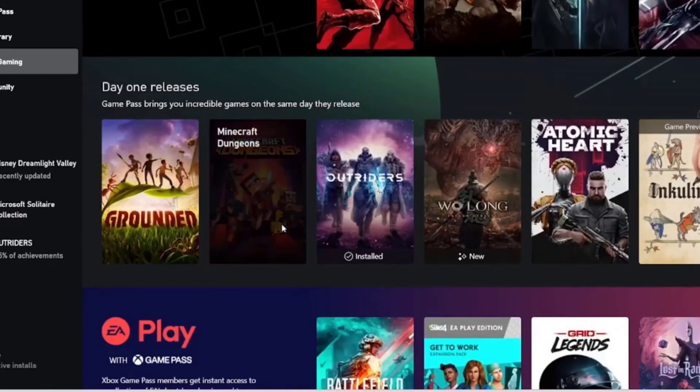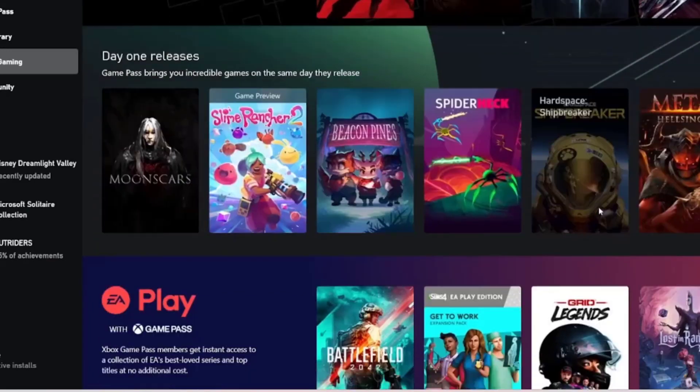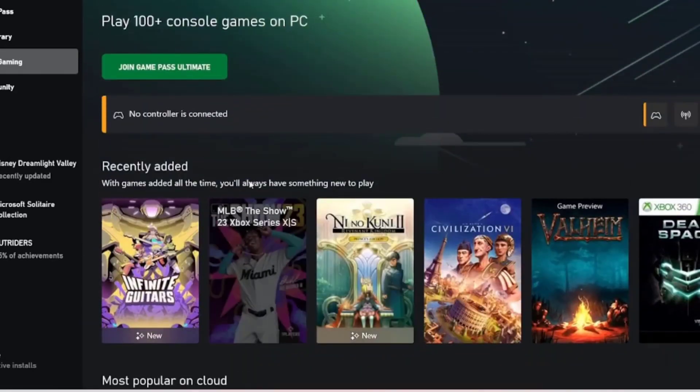Click on the Cloud Gaming tab on the left-hand side. Scroll down to MLB The Show 23 and select it. Click on the green play button. Note that you cannot download MLB The Show 23 onto your PC.